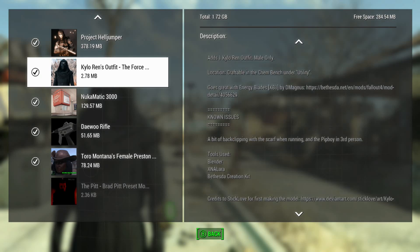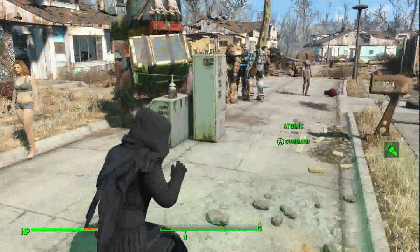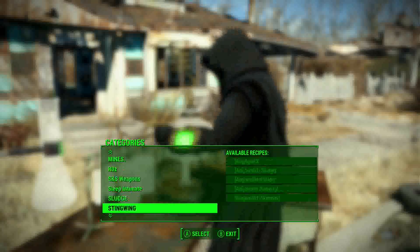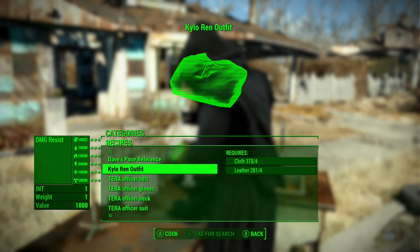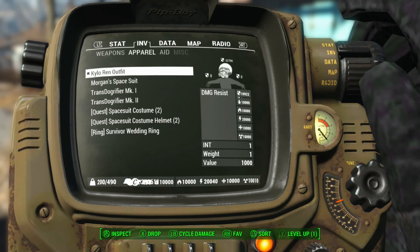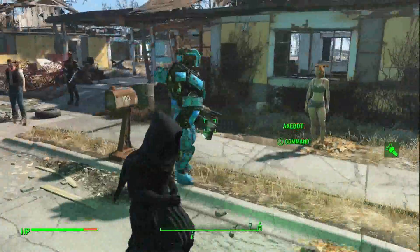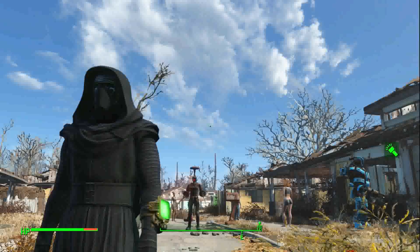It looks pretty cool. I haven't looked at the energy blades in a while, but I remember reviewing it a long time ago. Anyway, it's a Kylo Ren outfit, crafted in a utility, looks pretty good. I might as well show you guys where it is — just craftable right under here, Kylo Ren. You're basically a god; you've got resistance to everything. You've got one intelligence, which seems pretty likely after you get all those buffs and everything else — just one intelligence. It seems kind of lackluster if you do that.